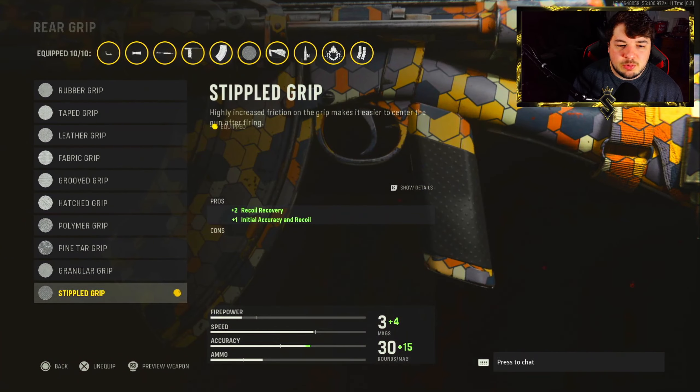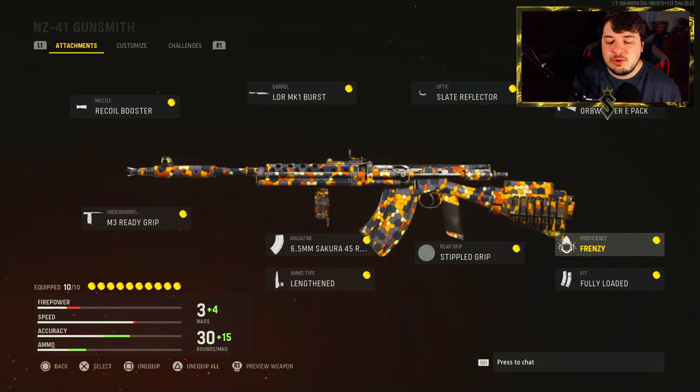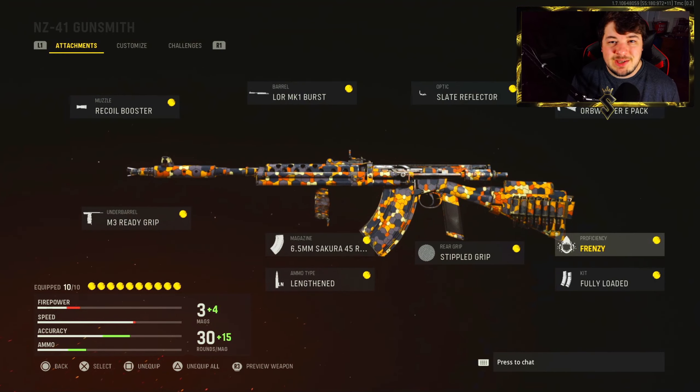Over at the rear grip I have the Stipple Grip for recoil recovery, initial accuracy, and recoil control. For the proficiency, Frenzy, so we can immediately start regenerating health after getting a kill. And Fully Loaded as always for the kit.